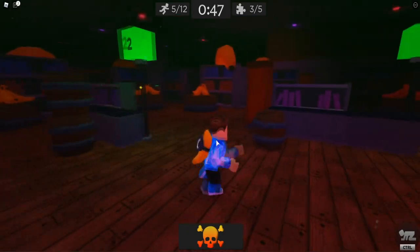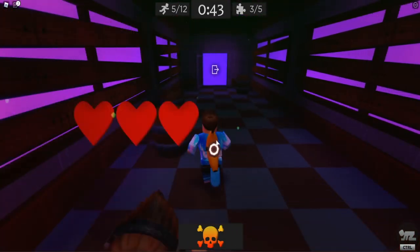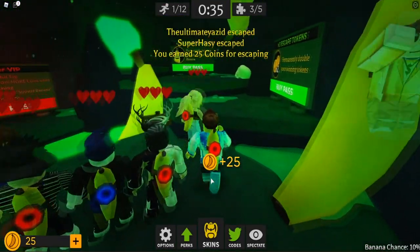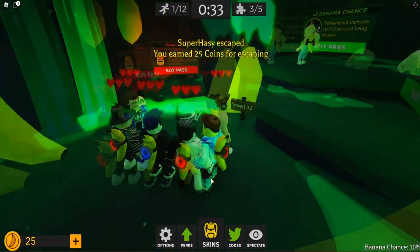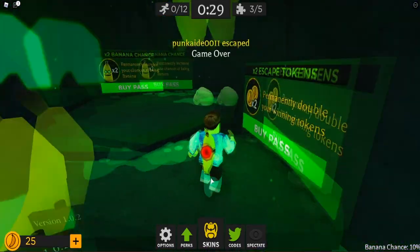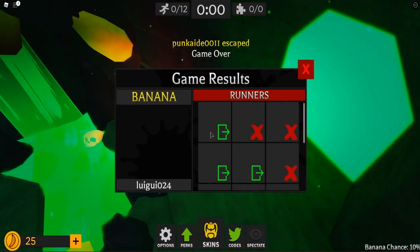Banana is near guys. Look at all these bananas everywhere — we're at a grocery store. Is this the exit? Are we out, my boy? Let's go! That was quick. Whoa, what is this? Look at this area right here. This is insane. Escape tokens. Banana chances. So we can become Banana — how cool!